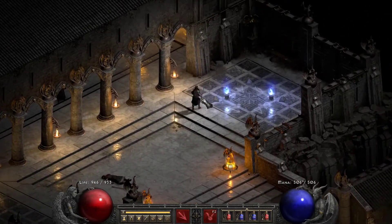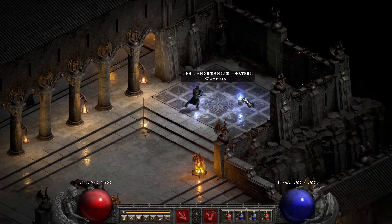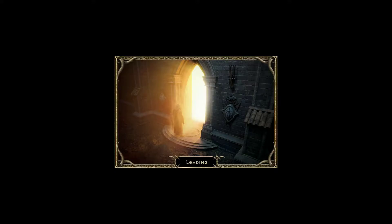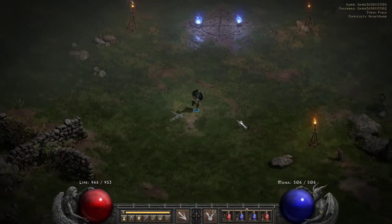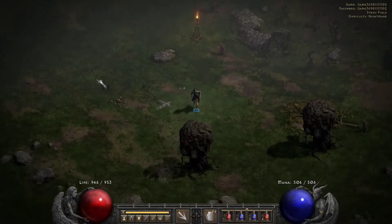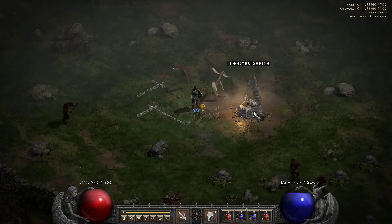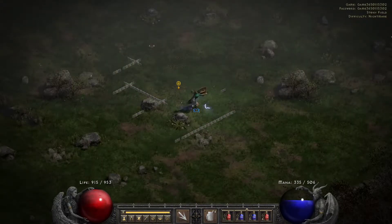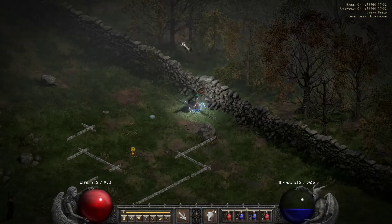You can actually upgrade a single Flawless into a perfect by finding a gem shrine. Now, we're on Nightmare difficulty, so there's the chance of death still. It might not be the smartest thing, but we're just going to start teleporting. And whenever you see one of these — so that's a monster shrine — we'll find maybe like four or five in the zone overall.